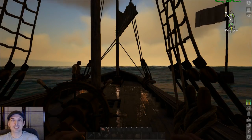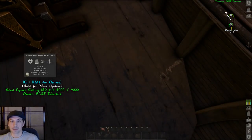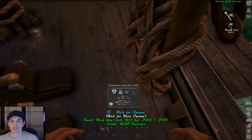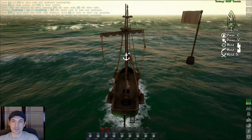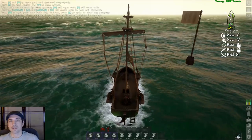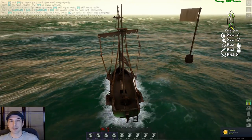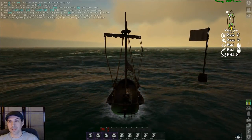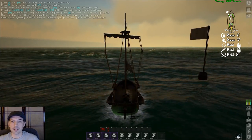I'm currently in a sloop with the anchor down, so before we set sail let's bring up the anchor by facing the deck, holding E, and raising anchor. Once you've done that, you can use the steering wheel to turn left or right even in the absence of wind. However, these vehicles turn very slowly using the rudder so it does take a bit of time. Once you're facing the direction you want to go, so long as the wind isn't going directly opposite you, you should be able to get at least a little bit of velocity.